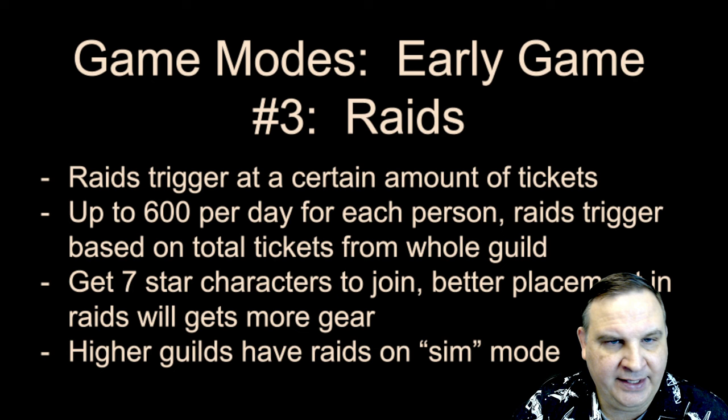Conquest is a game mode that unlocks at level 85. Start with easy, then move up to normal as soon as you can. The third box on normal is already better than completing all of easy, so get up to normal as soon as you qualify. Even if you can't complete normal, it's still better than staying in easy.